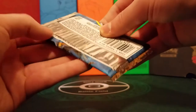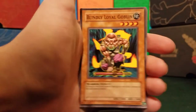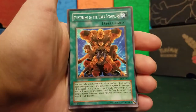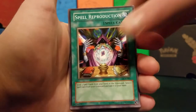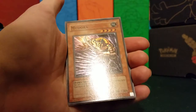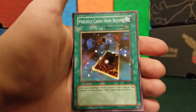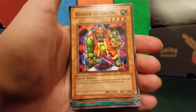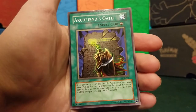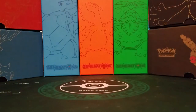Second pack of Dark Crisis — this is unlimited. We start off with Blindly Loyal Goblin, Mustering the Dark Scorpions, Spell Reproduction, Gagagigo, and a super rare Medora — very cool, very cool artwork on that. Precious Cards from Beyond, Goblin of Greed, Archfiend's Oath, and a Deal with Dark Ruler. Dark Ruler Ha-Des.